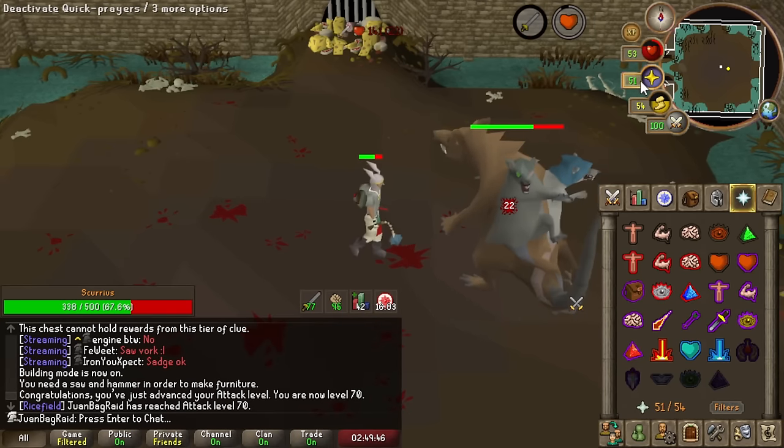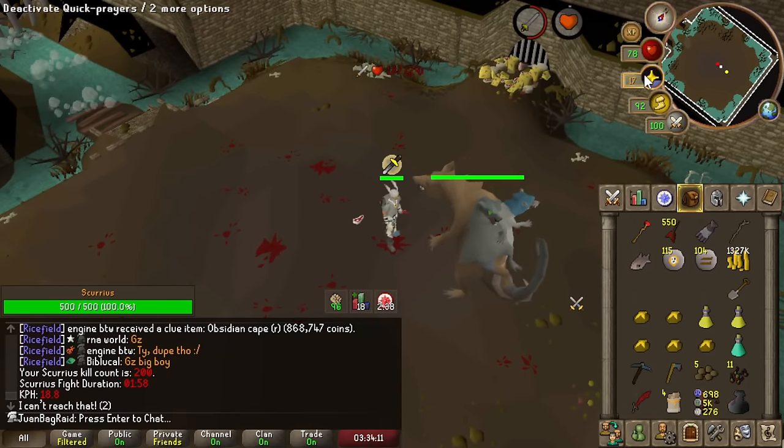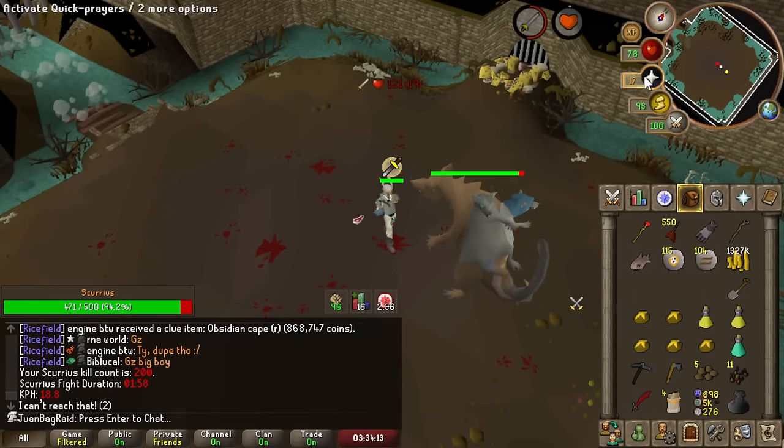70 attack! That's a pretty big deal. 200 Scurious kills — nice.